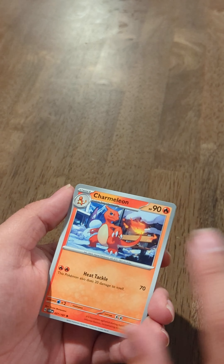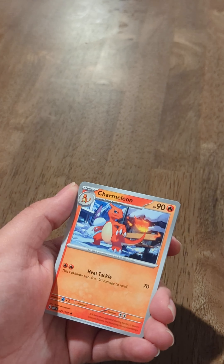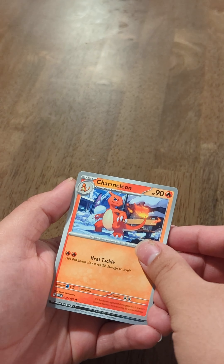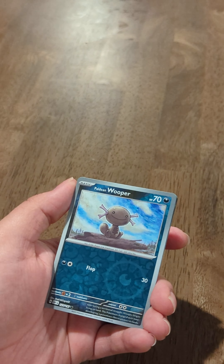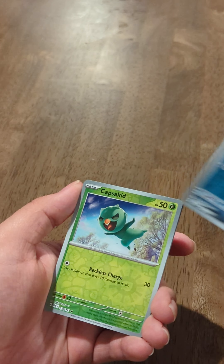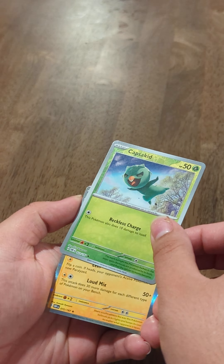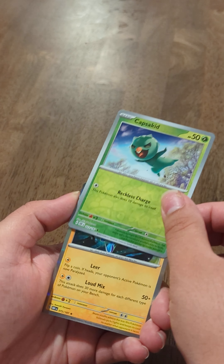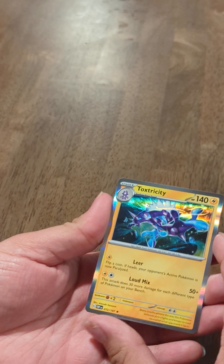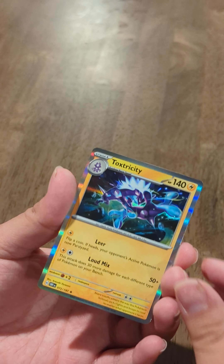Oh, we got a Charmeleon! I got a Charmander on one of the last ones — now we have a Charmeleon and a Charizard. We have all three stages of the Pokemon — that's epic! That's exciting. And then we've got a Wooper, and a Capsakid. Here's the holo card — it's a Toxtricity. I'm not familiar with this Pokemon, but that's a cool-looking card. Super gnarly.